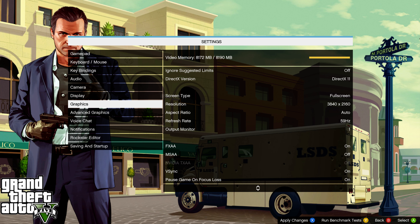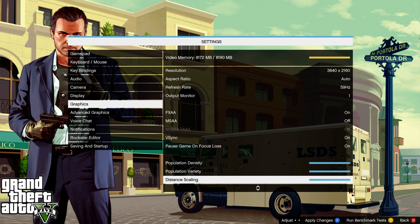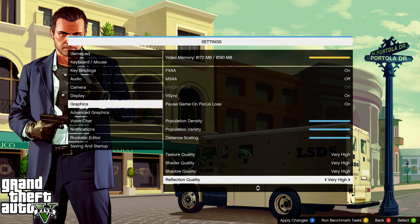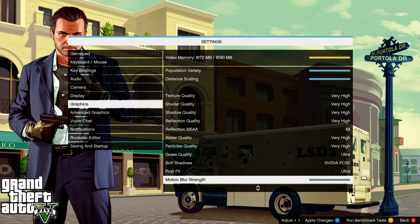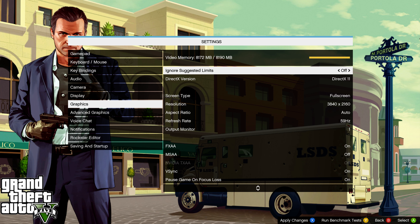I'll just go through my settings that I've got set up for the game. I've pretty much got everything maxed out. Here's the graphics settings — DX11 obviously, 4K, 60Hz refresh rate. FXAA is on. MSAA I've turned off because you don't really notice a difference at 4K on PC — too much of a performance hit. Left V-Sync on to stop screen tearing during cutscenes because it does happen quite a lot. Population density is maxed, everything is pretty much maxed.